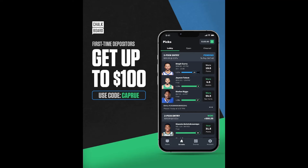If you guys are into sports betting, check out Chalkboard on the App Store and sign up with code CAPRO — they will match your first deposit up to $100. Link is also in the description.